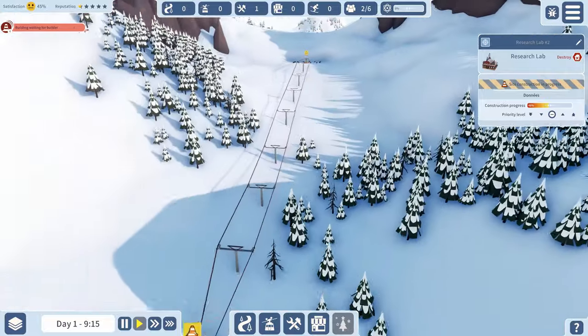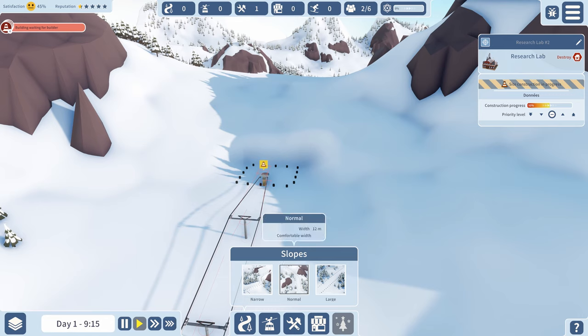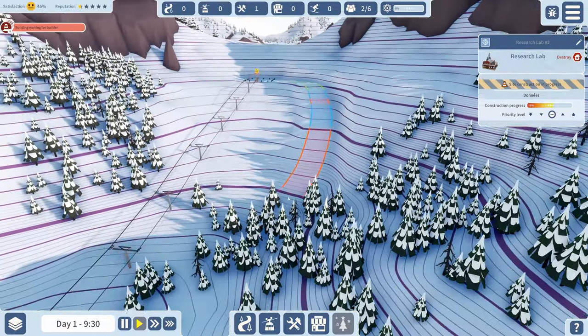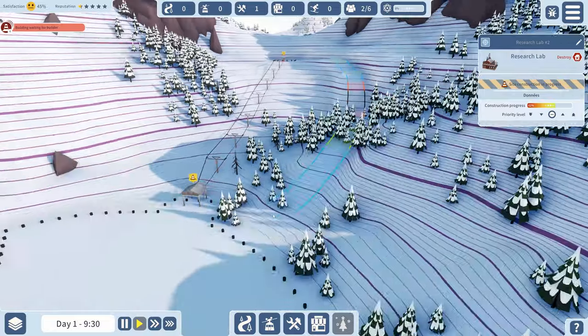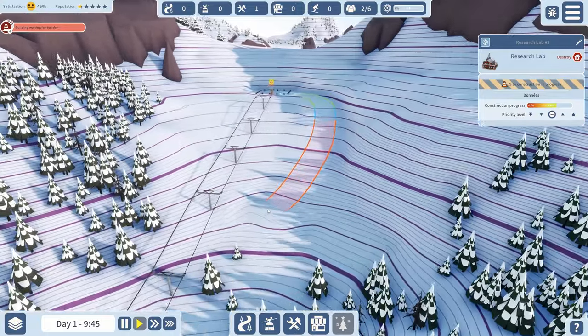Our builders are still building the research center. Running at regular game speed is fine since we're not ready anyway. We have different widths for ski areas - narrow, normal, and large. Let's build our first slope as a normal one. There are different difficulty levels: green is easy, blue is intermediate, red means you better know what you're doing, and black means you must be insane.